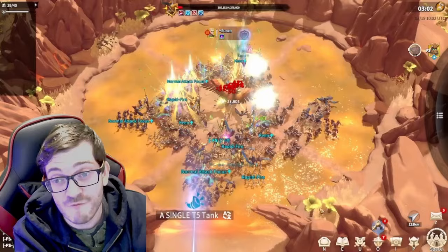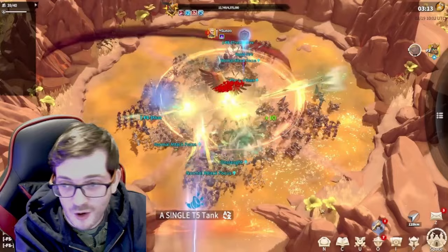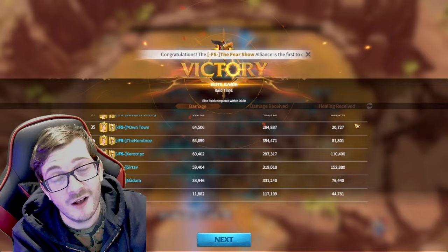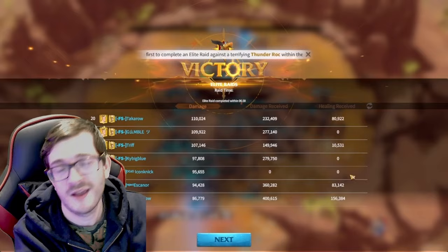Big props and shout out to Tiny for coordinating everyone and giving voice comm callouts throughout. Look at this — we're already at three minutes with only 440K HP left. We're going to kill this thing. It might not be a world record since we'd probably need all T5 troops to go faster, but we're at three minutes and 15 seconds and we just have to wait for the animation to complete. We have finished the elite raid of the Thunder Rock, showcasing everything you need to do to get that elite Thunder Rock raid frame and even just kill the normal Thunder Rock for your alliance behemoth weapon for PvP open field.